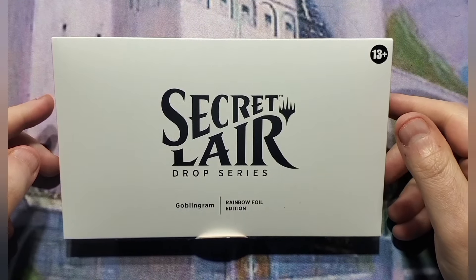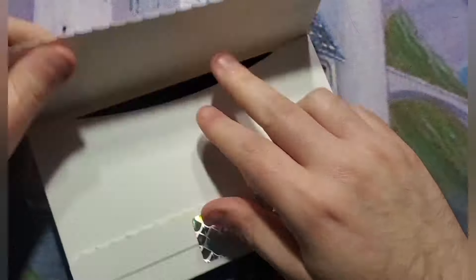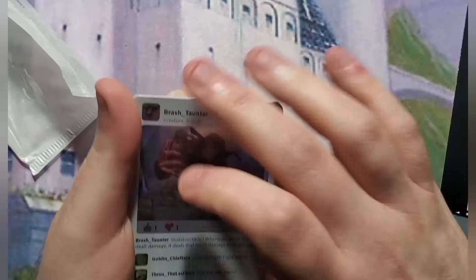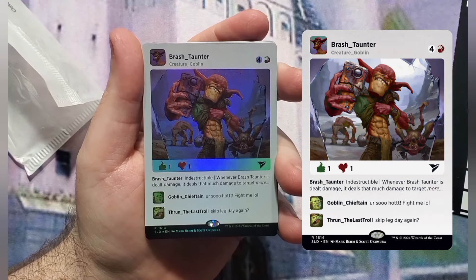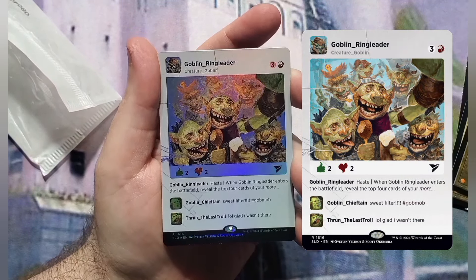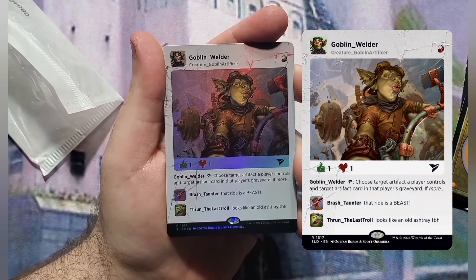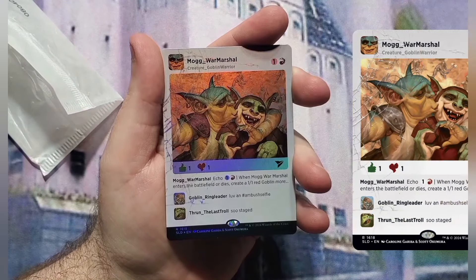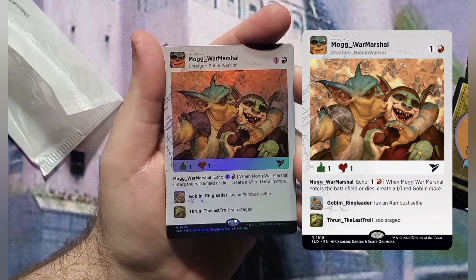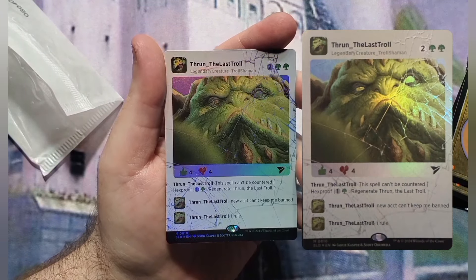The next one I'll open is the Goblin Graham Rainbow Foil Edition Secret Lair. The premise of this was Instagram inspired, and again it came with the bundle, so whatever's in here is bonus. It starts off with a Brash Taunter, then a Goblin Chieftain which is a Goblin Lord, a Goblin Ringleader which goes and gets goblins for you, Goblin Welder which I wanted at one point for a deck I was building but I've since taken that deck apart, so maybe I'll find another use for it. Mog War Marshal, which will probably end up going into my Purphoros deck. And then the secret card is a Thranda Last Troll, which I actually have a budget deck that I built around this, so that's pretty cool.